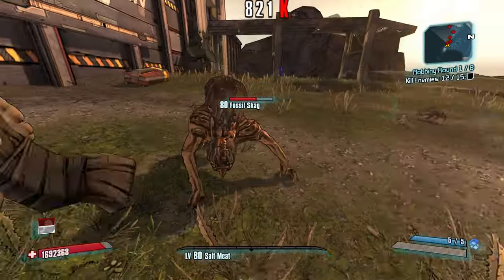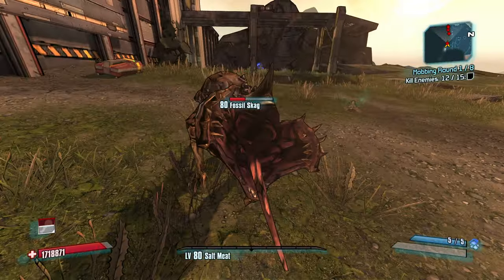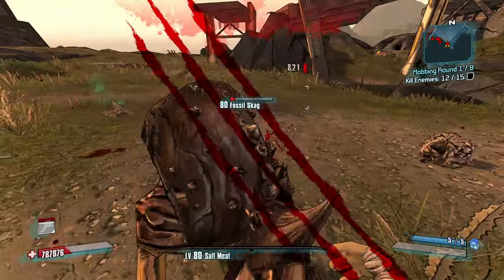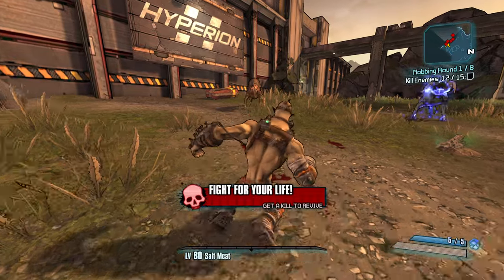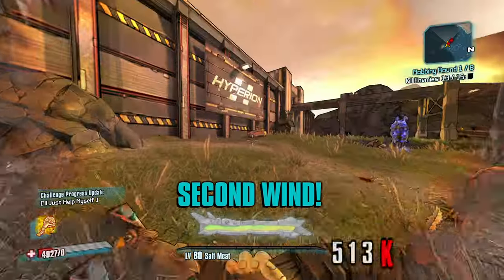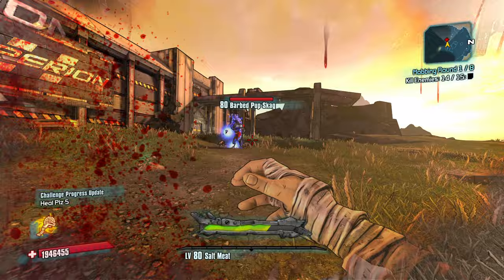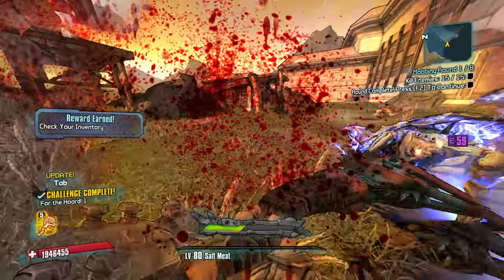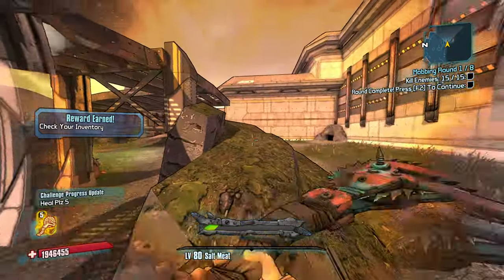Did Fossil Skaggs ever attack? Yeah, there we go, now he's attacking. They do a lot of screaming, not a lot of attacking. There you go, now you're hitting me. But now he backs up — that's crazy. Buzzaxe Rampage. I don't need to kill the big lad, I just need to kill one of these smaller lads. Five points.